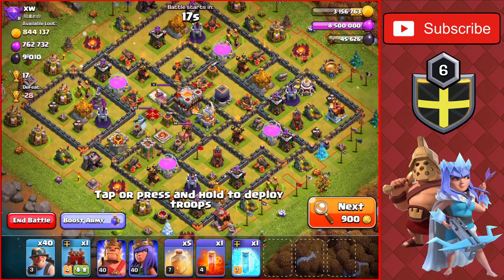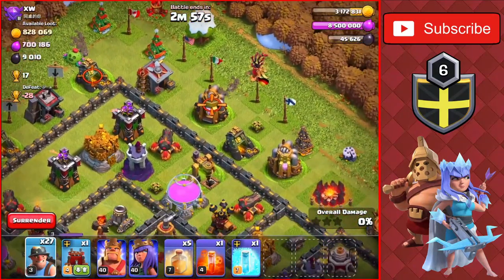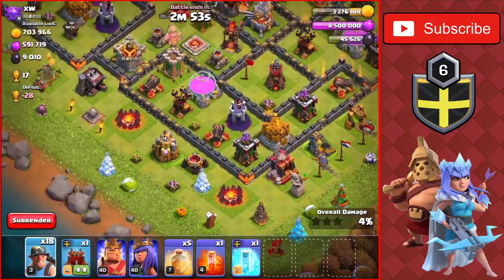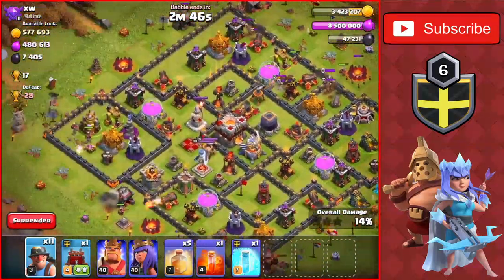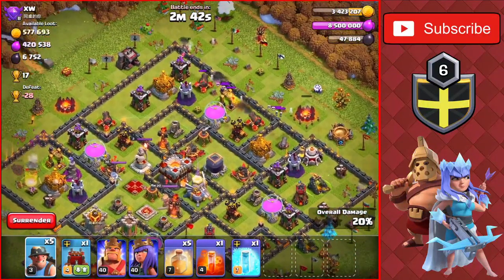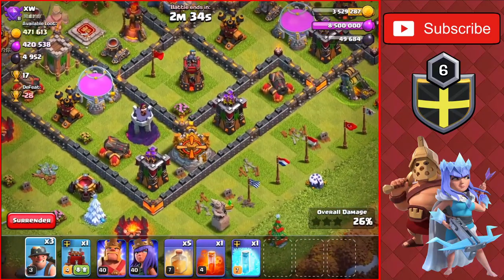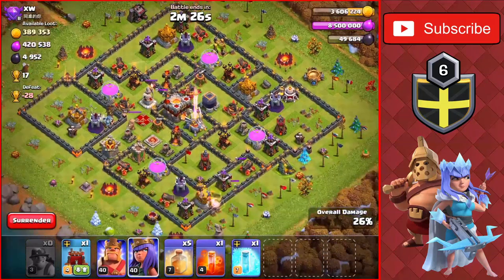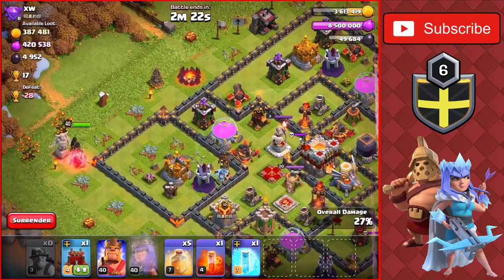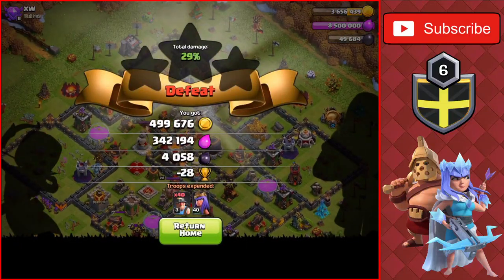We found a base here — TH10/11 with the collectors boosted, so we should get a bunch of gold and elixir. We spam miners around, all the collectors are going down. We still have these compartments to get loot from — drop a couple more miners on each side. We'll save the king and just hit the gold storage and head out. 500,000 gold from that raid and also 4,000 dark elixir — very good attack.